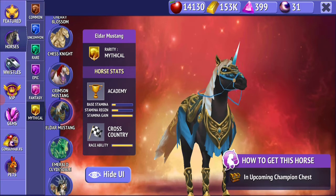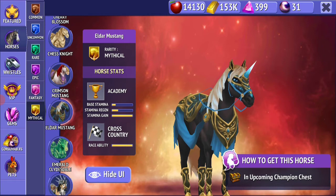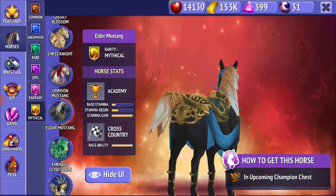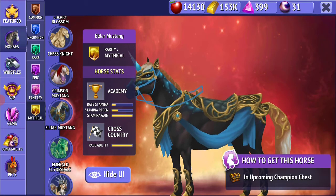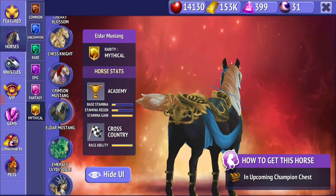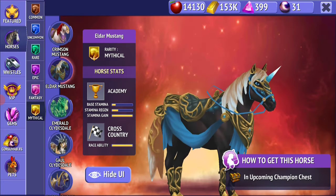Then there is the Elder Mustang. I really love this horse — I love how the blue color has its unique presence. The saddest thing ever is that this horse is in the champion's chest. Why is it that all the horses I like are in the champion's chest and not available in the minigame event chest?